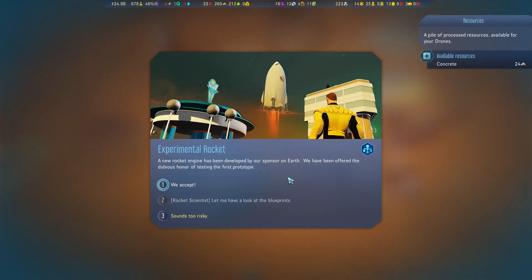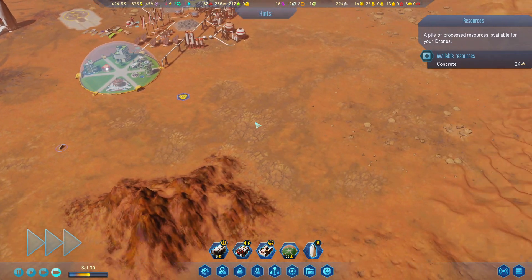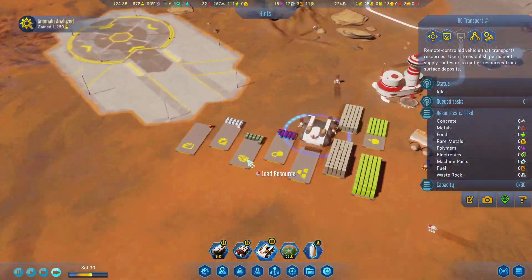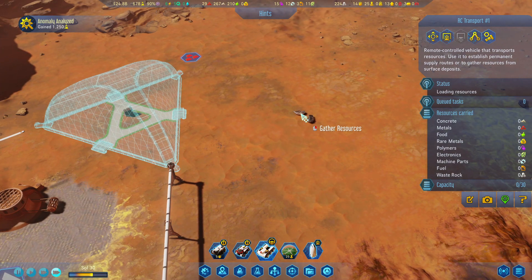Experimental rocket? A new rocket engine has been developed by our sponsor on Earth. We have been offered the dubious honor of testing the first prototype. It is risky, but there is no fun without risk.